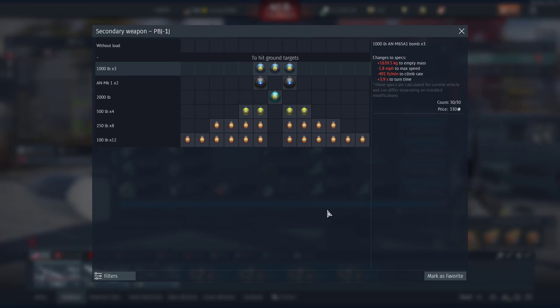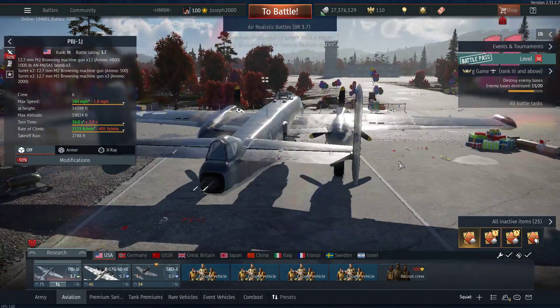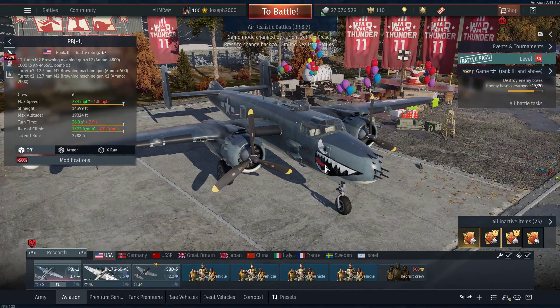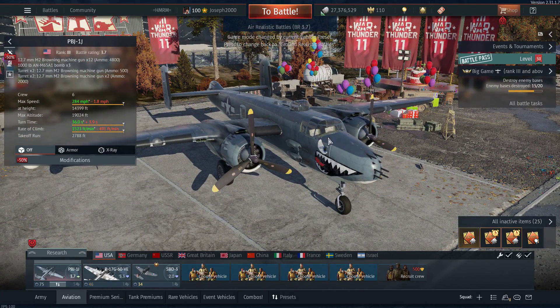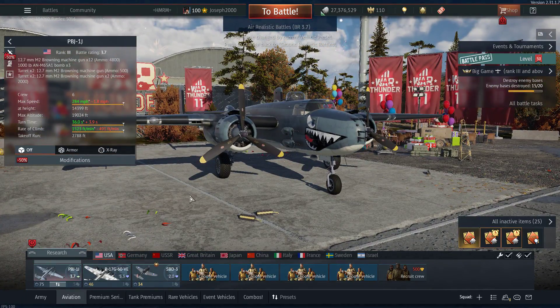You'll notice I'm not bringing up these, because we're going to talk about that in a moment. Pretty happy with this change, that's for sure. Aircraft that have been missing bomb loads, like the PBJ, getting corrections — obviously it's not just the PBJ that gets it now. But thank you, Gaijin. Now give me my H-files under the wings. That's all I'm asking for.